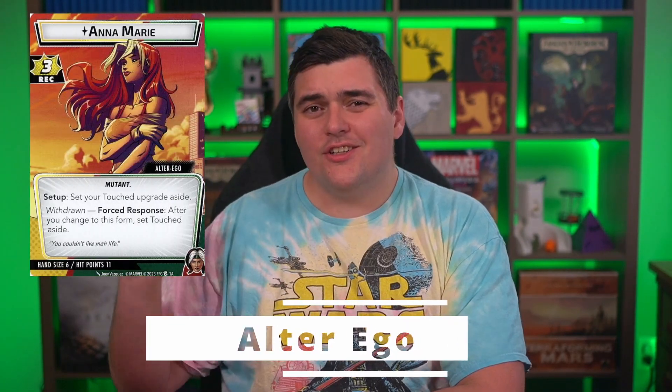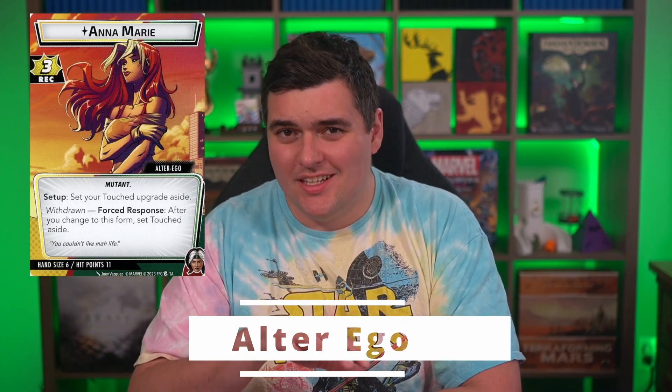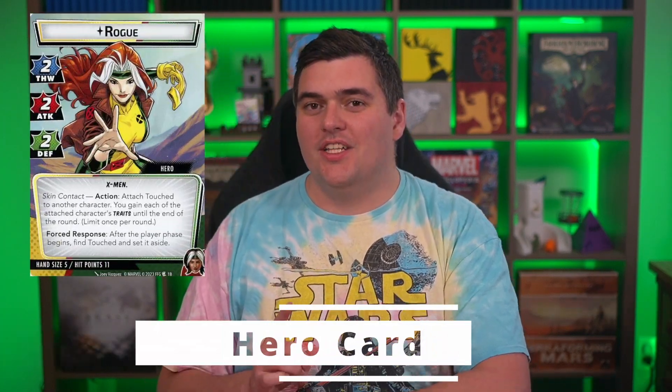Let's talk about her alter ego. On her alter ego side, Anna Marie does not have a lot to talk about. She has three recovery and really no printed benefits. She has a setup ability to go get Touched, but unless you're running any of those really cool X-Men supports or need to heal, she really doesn't have a ton of reason to come down to alter ego.